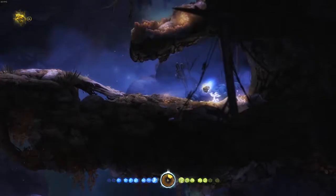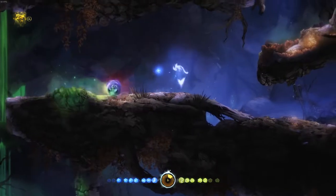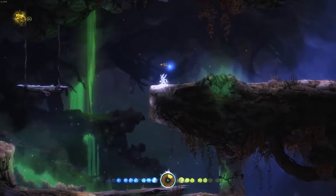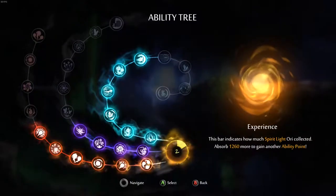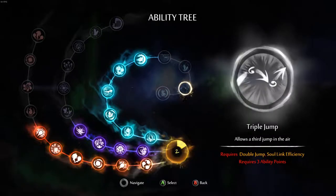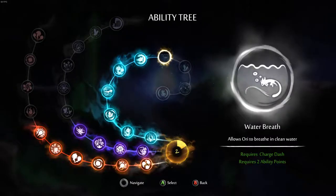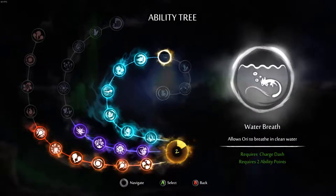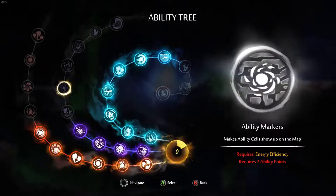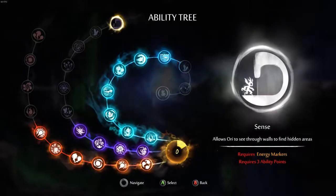Open that up for me. I got two map stone fragments. What can I level up? I want to get this triple jump here, which will help a lot. Water breath — allows you to breathe in clean water. Let's do that.